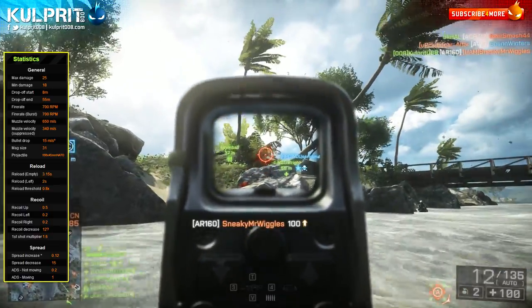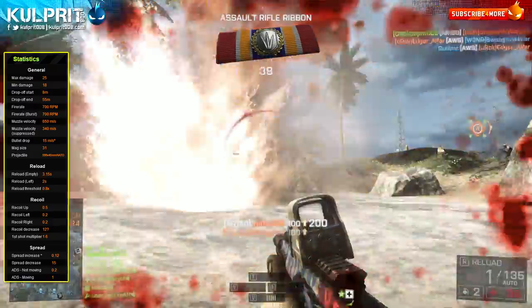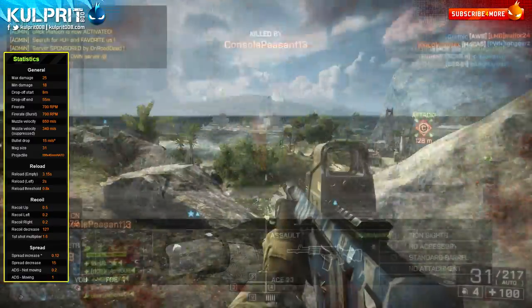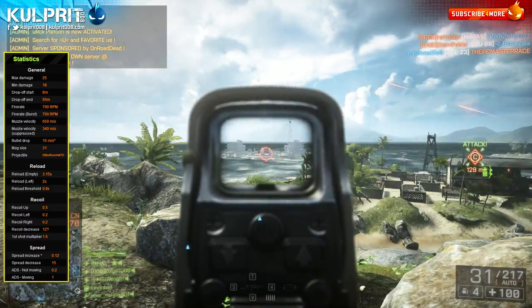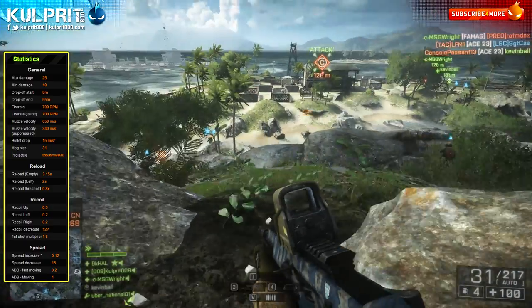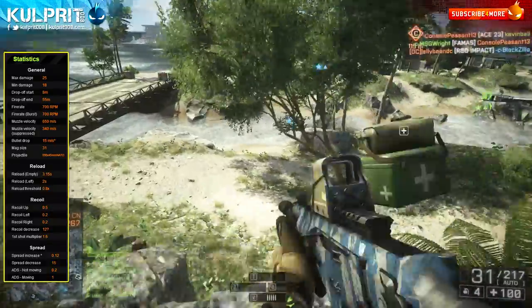The vertical recoil is a little high on paper, but vertical recoil is manageable through mouse compensation and attachments. It also has a very good first shot recoil multiplier at 1.6 — the L85 is just a hair better, but you have to consider the L85 fires a little faster, so these two come in at about the same.